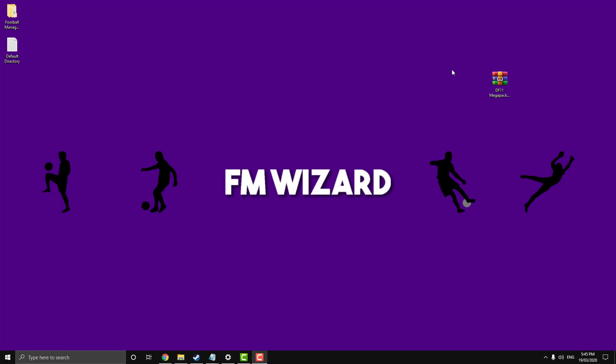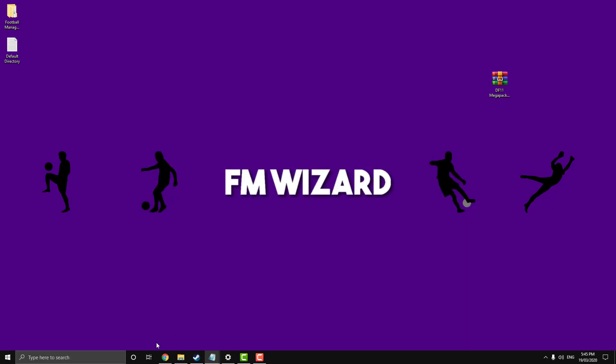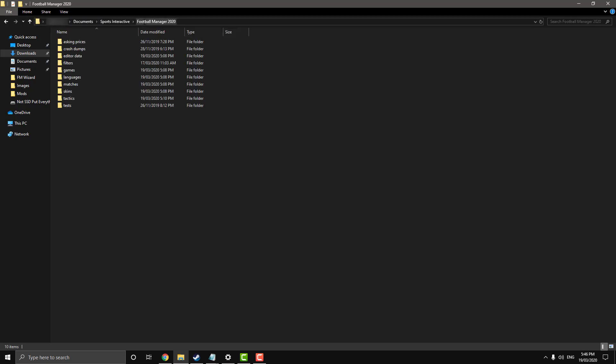Now that WinRAR is installed and we have our mega pack, we're going to find our directory. I'm going to put your Football Manager default directory path in the description, so just copy it out, open up a file explorer, and paste it in the address bar. Get rid of the asterisks and replace the placeholder username with whatever your actual username is. Now that we're in the Football Manager directory, you're going to right-click, go to New, and create a folder called 'graphics'.